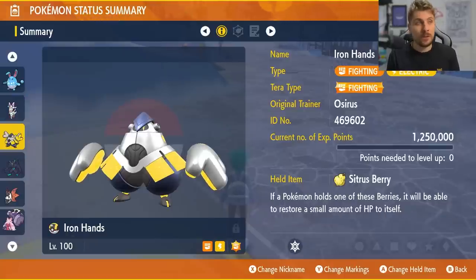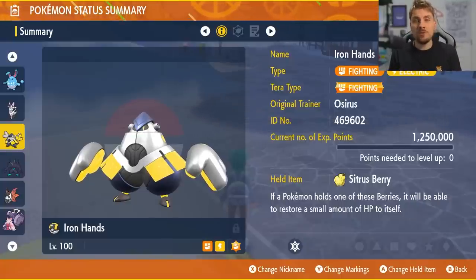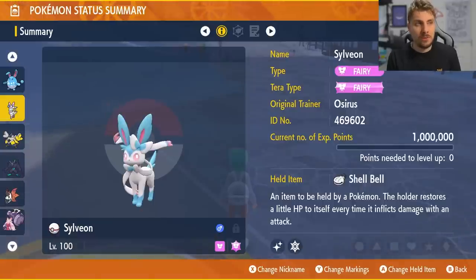For the Steel Tera type Haxorus, Iron Hands would be a perfect option. It's bulky enough to take Dragon-type attacks, isn't affected by Steel-type attacks, resists Dark Pulse due to its Fighting type, and can hit for super effective damage with Drain Punch. The recommended spread is Adamant nature, 252 HP / 252 Attack EVs — though this can be adjusted since you're primarily relying on Belly Drum into Drain Punch. Iron Hands can also handle other Haxorus builds with different Tera types.